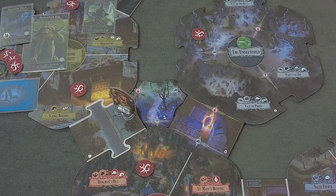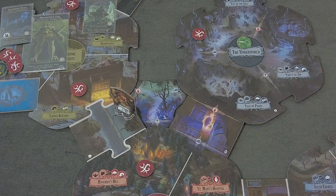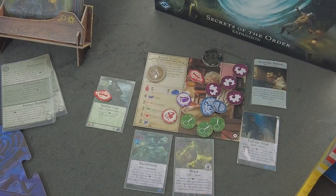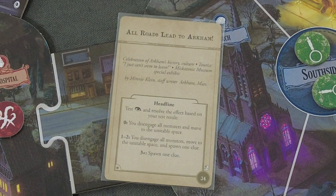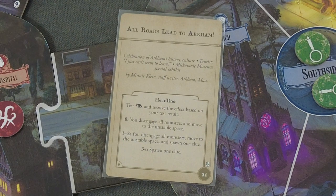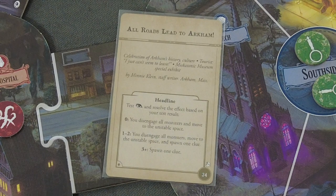Let's draw the two tokens for Agatha. That's a newspaper - a headline: All Roads Lead to Arkham. Celebration of Arkham's history and culture. Miskatonic Museum special exhibit. A headline: test observation and resolve the effect based on your test results. And you disengage all monsters and move to the unstable space.